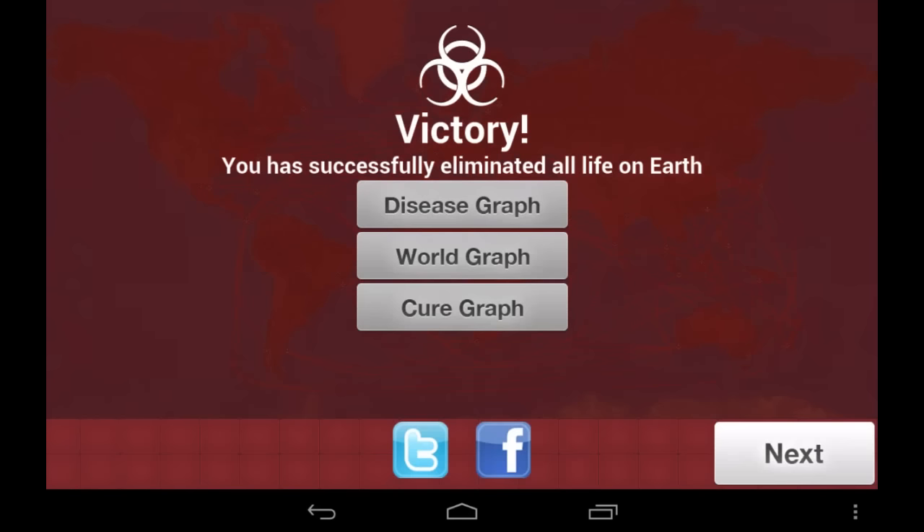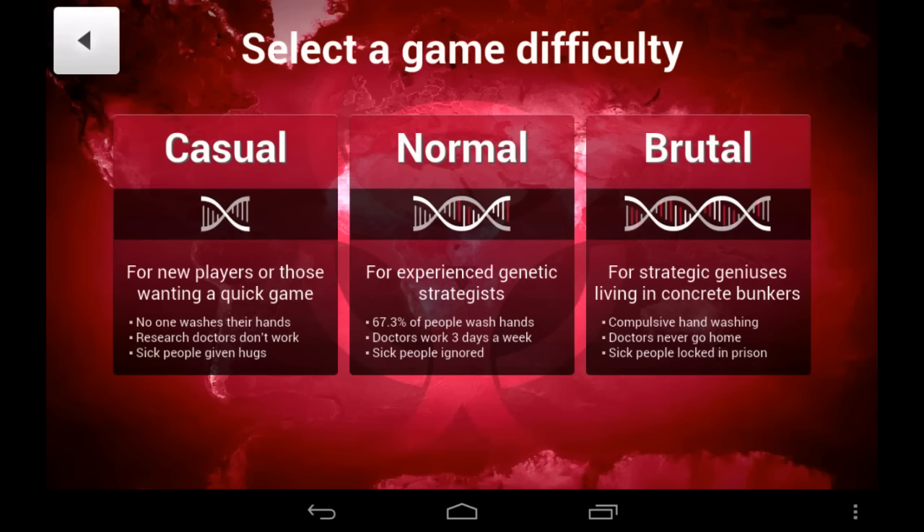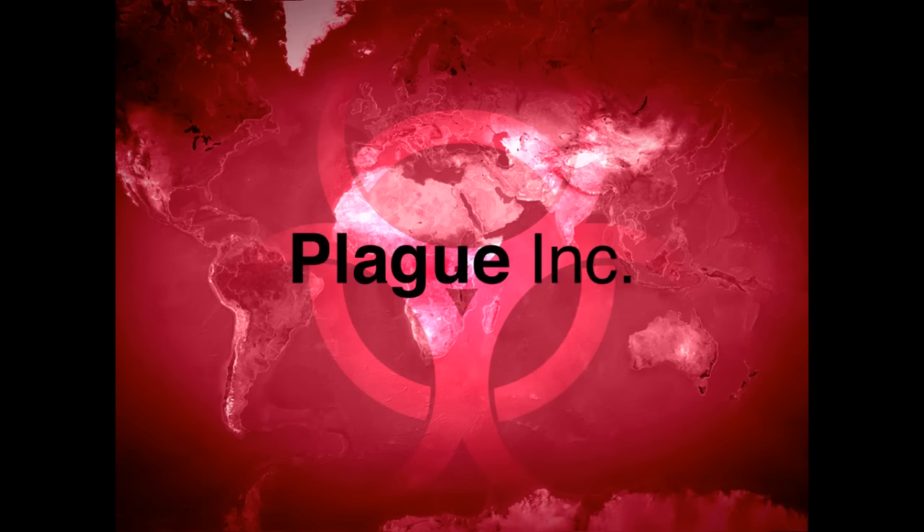Using this general strategy will let you easily cruise through all the plague types on casual and normal difficulties, but some additional strategies specific to each plague type will be necessary if you want to conquer the world on brutal difficulty. But before we get to that, let's go over some general strategies that should help you in every scenario.